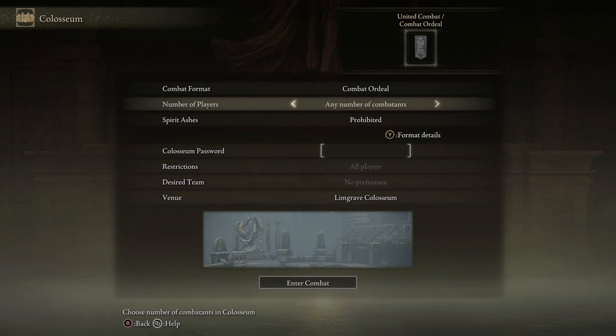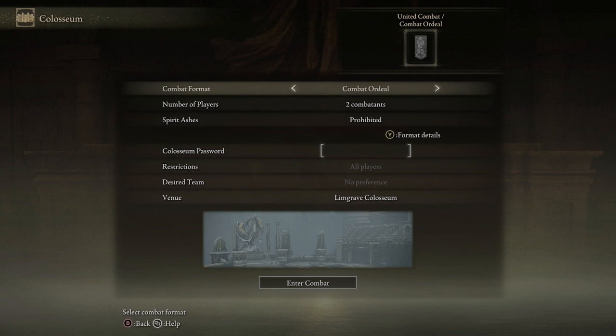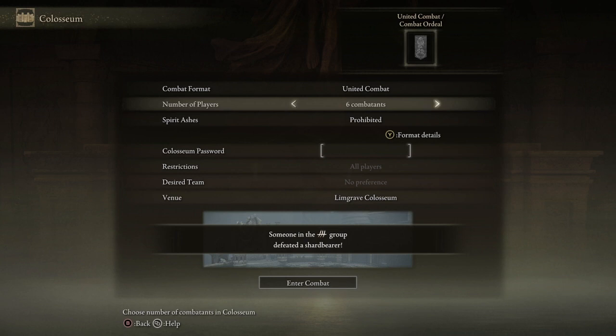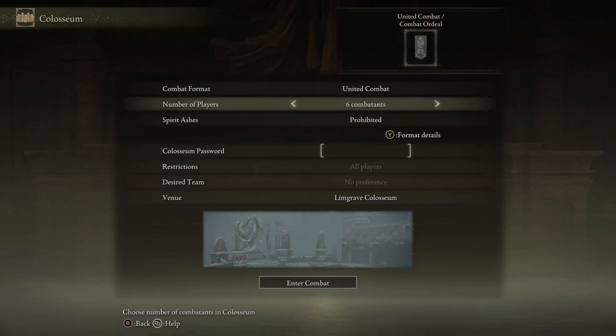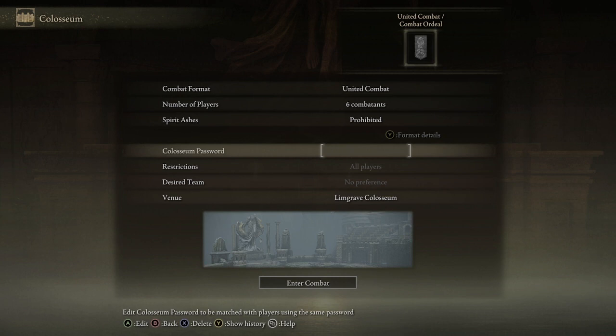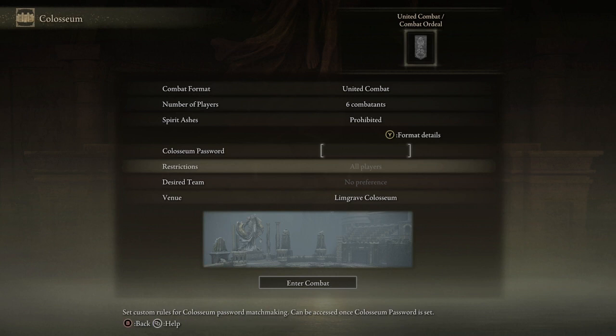Once you access the Colosseum, there's a statue here, and you have — wow, I didn't realize you'd be able to do all of them from here. You have Combat Ordeal, which is a free-for-all, and then United Combat if you want to do 2v2s or 3v3s — there are options for both. You also have more options for spirit summons at the other Colosseums.